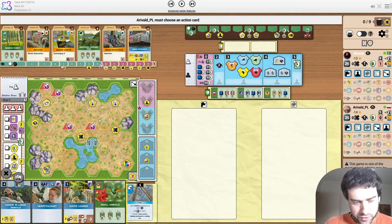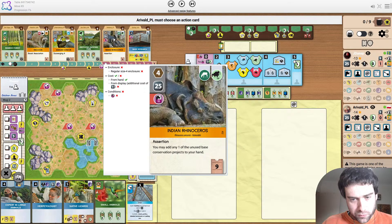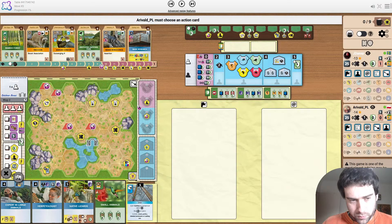Instead of the Cheetah, he picks Expert in Large Animals, which I can understand. On this map, having a discount on large animals is going to be very useful. We see a Rhino straight away, and a Raccoon which meets two of the projects. Starting with no animals, I don't mind at all — although I still liked the Cheetah for later.